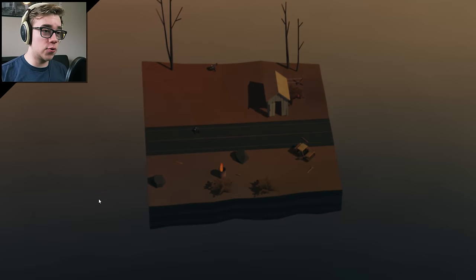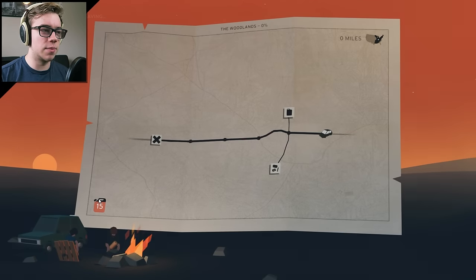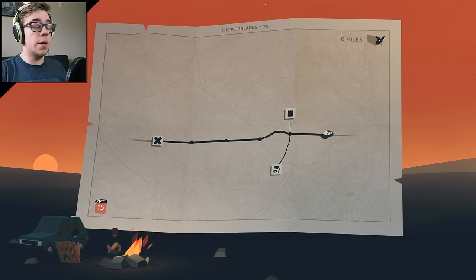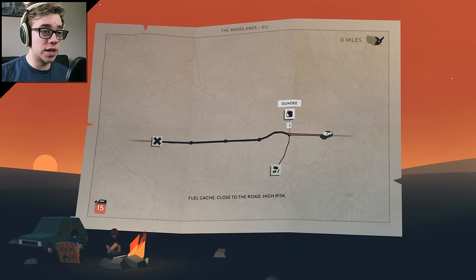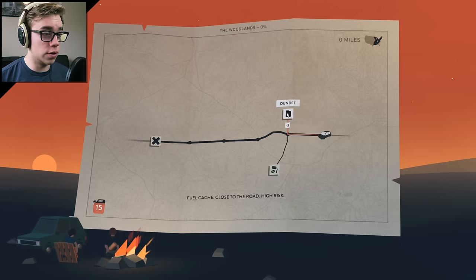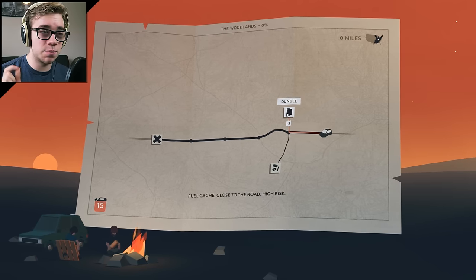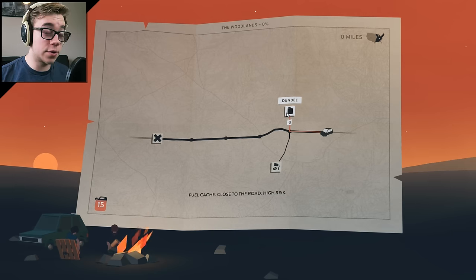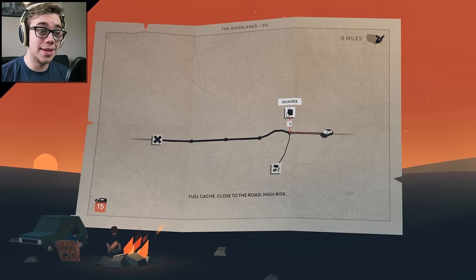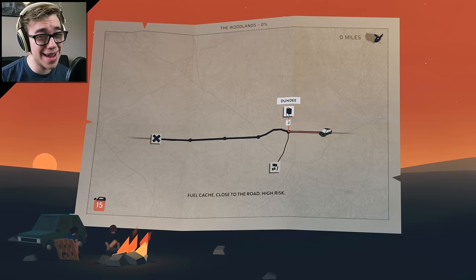Shaboom! So each level is procedurally generated, I believe — everyone's a little bit random. And you have a map in between levels, so you get to sort of choose your own adventure. We could either go to Dundee — fuel cash, close to the road, high risk — it shows minus three gas. We have 15 gas, so we'd go down to 12. If you run out of gas, you're screwed. I did that when I first tried it.